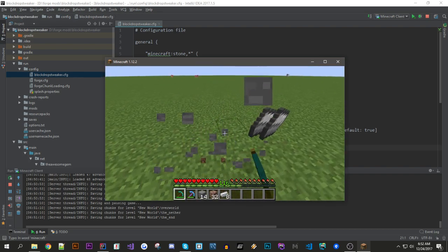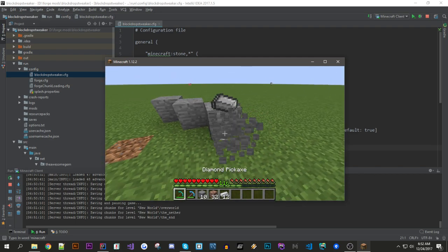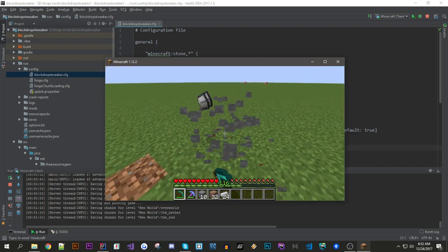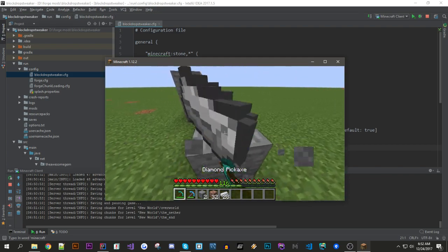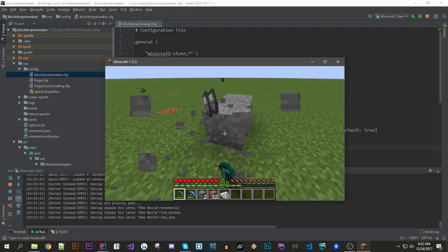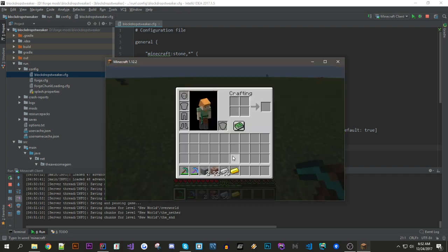So I'll wait to get gold. You can modify pretty much any block you want — modded or vanilla. There you go, I got gold.